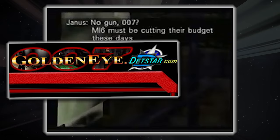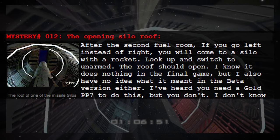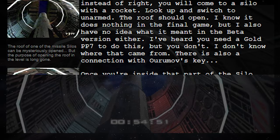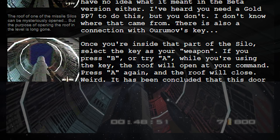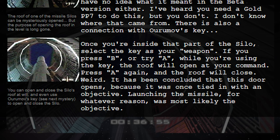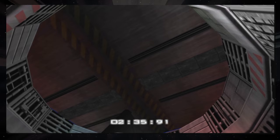Here's what the old Debt Star website has to say about the silo roof: 'After the second fuel room, if you go left instead of right, you'll come to a silo with a rocket. Look up and switch to unarmed — the roof should open. I know it does nothing in the final game, but I also have no idea what it meant in the beta version either. I've heard you need a gold PP7 to do this, but you don't.' There's also a connection with Oromov's key: once you're inside the silo, select the key as your weapon. If you press B or try A while using the key, the roof will open. Press A again and the roof will close. It's been concluded this door opens because it was once tied to an objective — launching the missile was most likely that objective. I tried pressing B or A with Oromov's key selected and couldn't find anything that worked, so I'm still not sure what that's all about.